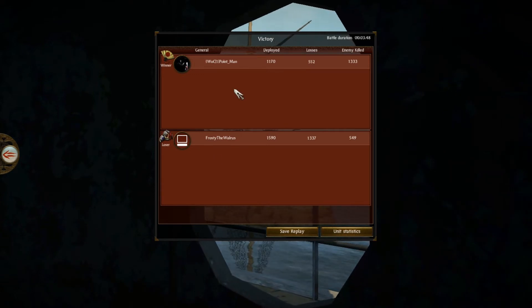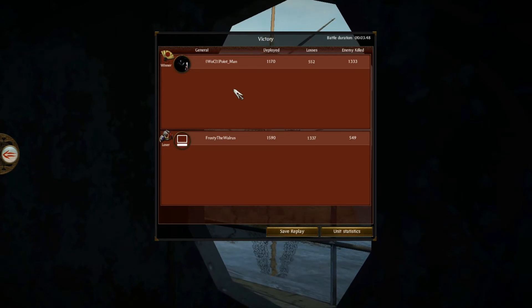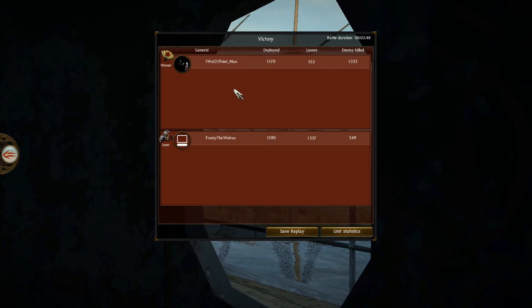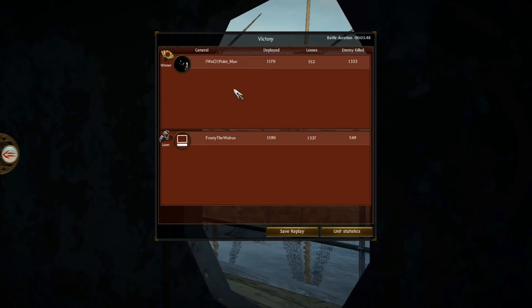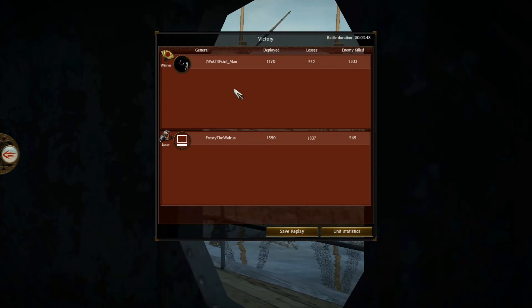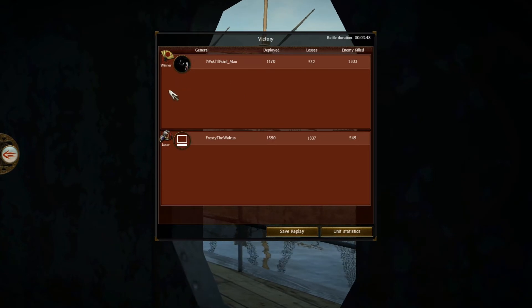Here are the results. I deployed 1,170 and lost 552. I killed 1,333. He deployed 1,590 and lost 1,337 — a leet amount of losses. He killed 549. GG, well played. And this is not the end of this cast — I'm going to go back to that point where I took my screenshot and ask everyone: what would you do in this situation? We're going to do the whole what-if scenario.